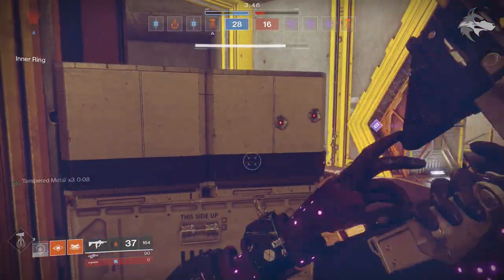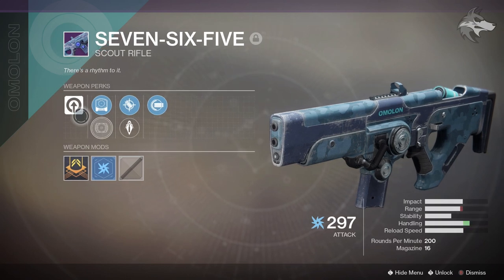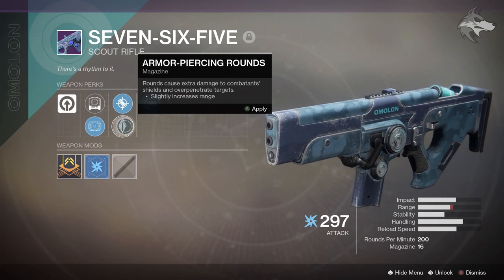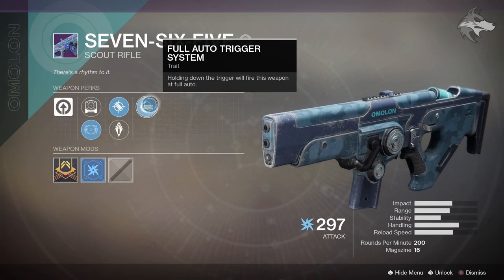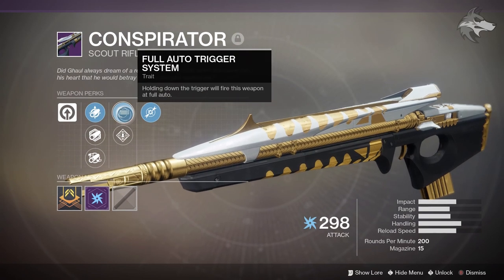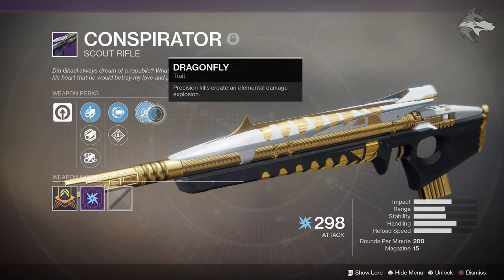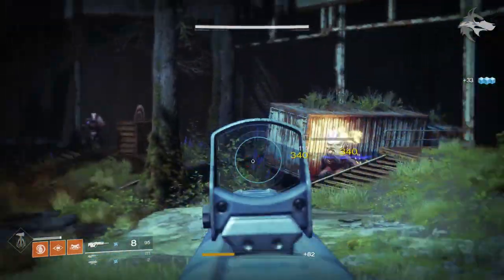For honorable mentions: the 765 scout rifle from Omolon has a full auto trigger system and is a lightweight frame weapon. It has torch HS3 and jolt PS scopes, accurized rounds for longer range, and armor piercing rounds for extra damage to combatant shields and over-penetration. If you like full auto scouts, this is one to look out for. Another full auto scout is the Conspirator from the raid — a lightweight frame 200 RPM weapon with full auto trigger system, ambitious assassin, and dragonfly. These aren't as influential as the other weapons covered, but they're not throwaway weapons either.